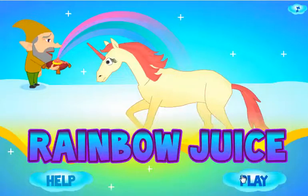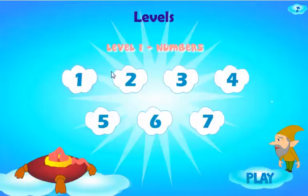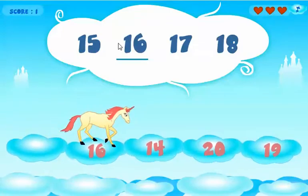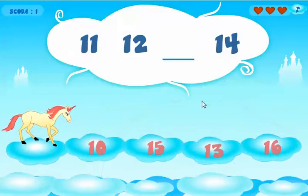I click play, and level 1 is numbers. If I complete level 1, I never have to go back and do it again because I'll get the code to start level 2. So I click play. You see there's a sequence here, and students just have to click on the correct answer. So 11, 12, 13, 14.